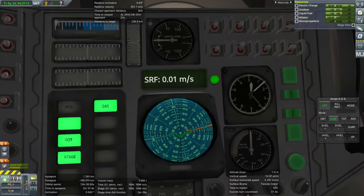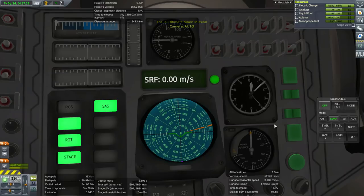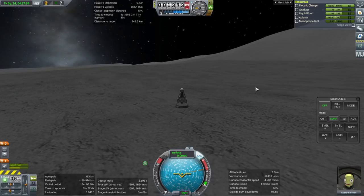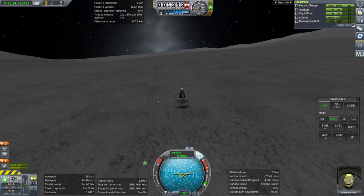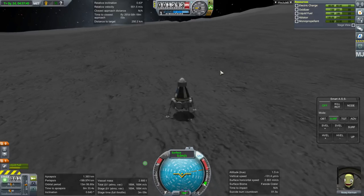Inside the cockpit you'll note there is a radar altitude reading, which is basically the same as our true altitude — altitude over the surface. The altitude shown at the top of the screen is from a datum, not sea level exactly since there's no sea on the moon, but a reference altitude. Anyway, we're on the moon.